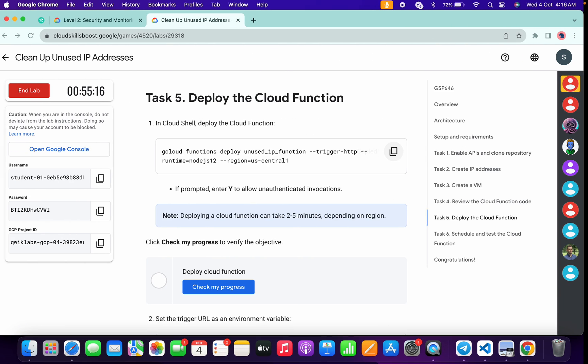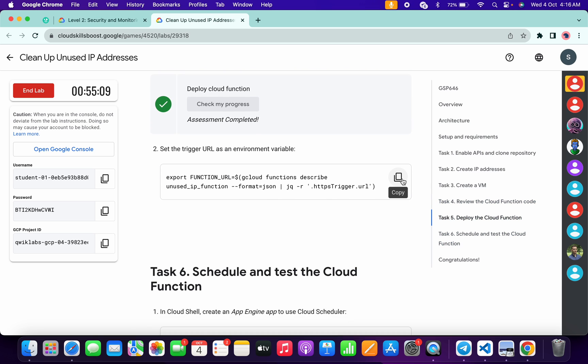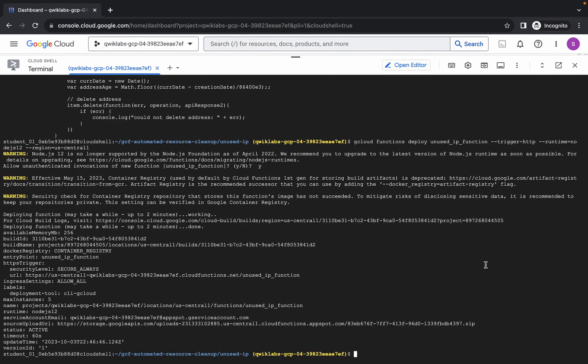It's finally done. Now come back over here and click on 'Check my progress' — you will get a score without any issue. Just need to wait and watch. Now scroll down, copy this command, come back, paste and hit enter.